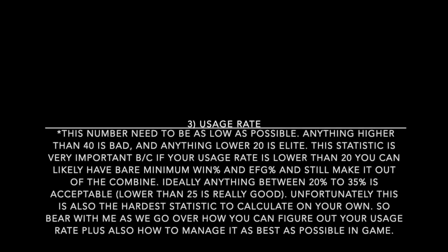Now let's talk usage rate. Unlike winning percentage and EFG, this number needs to be as low as possible. Anything higher than 40 usage rate is bad and will likely disqualify you. Anything lower than 20 is elite — if you get lower than 20%, you're looking really good to make the final top 200. A usage rate under 20 is so powerful that you could have bare minimum winning percentage and EFG and still make it out of the combine.